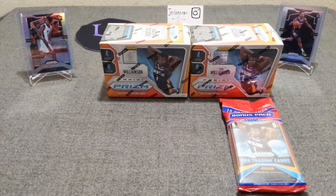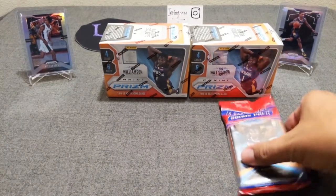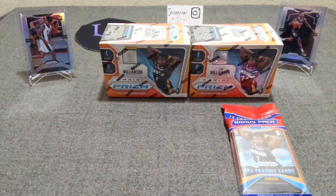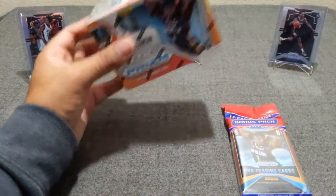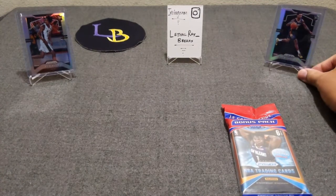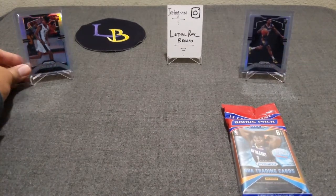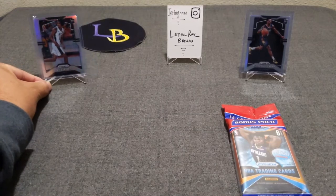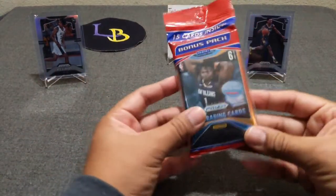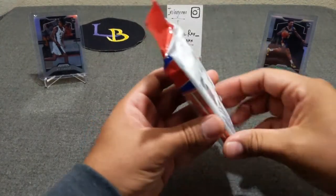Hello everybody, welcome to another opening of Lethal Race Breaks. Thank you for stopping by. Today we are ripping some 2019 and 2020 Prism Basketball — two Target blasters and one red, white, and blue fat pack. Today's guest breakers are a couple of silver rookies: Nickeil Alexander-Walker on the right, and Nick Claxton, also a silver rookie. We're hoping to hit some rookies out of this.